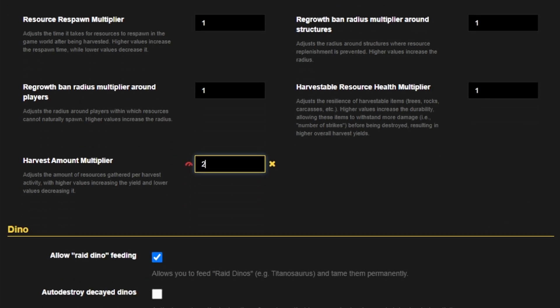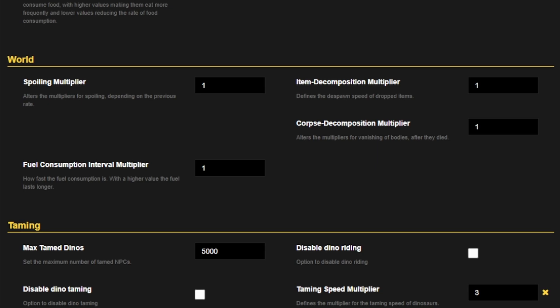The next thing to probably take a look at is the taming rate. I have mine set to three from the default of one, so that means dinosaurs will tame out at three times the rate that they would do on official servers.